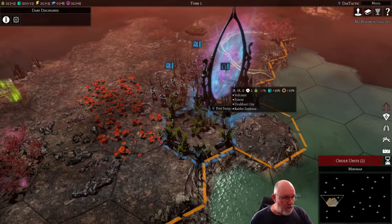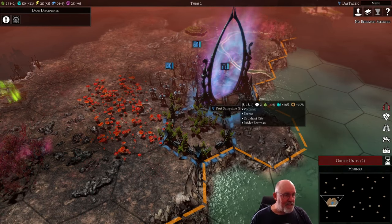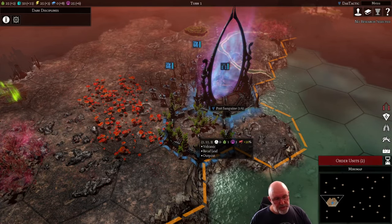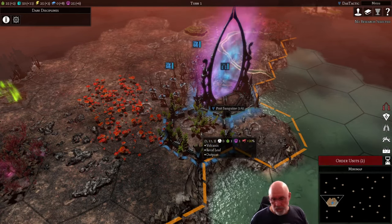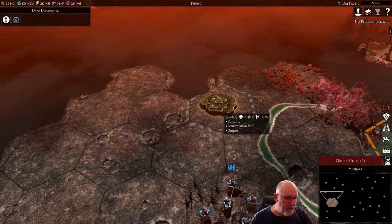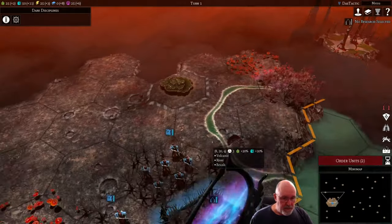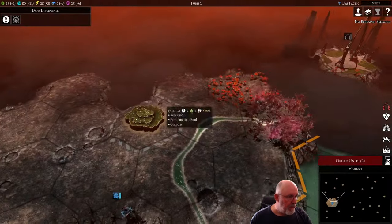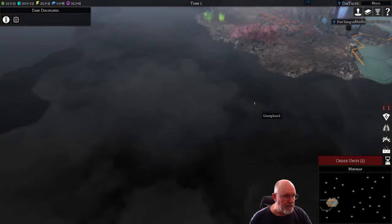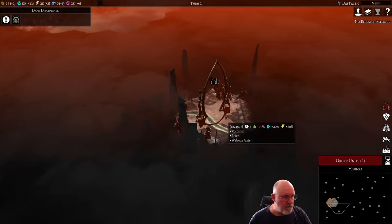To evaluate our position: we always start at one of the webway gates and can't set up our own city - we always inherit one with no choices. In this case we've got a recaff leaf nearby giving us a loyalty bonus at 20 loyalty, which is actually one of our problems. It would be better if we had the fermentation pool for city growth. We can see all the webway gates on the minimap - there are several potential locations we can grow into.